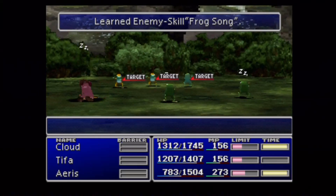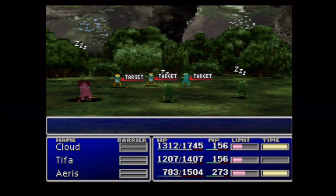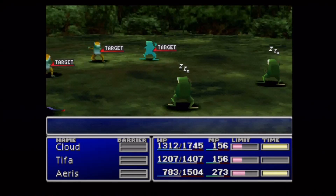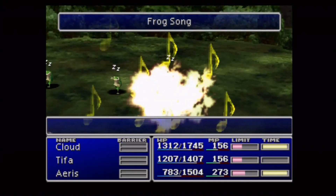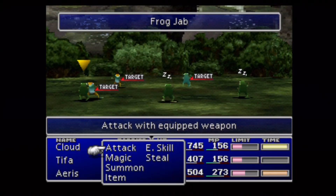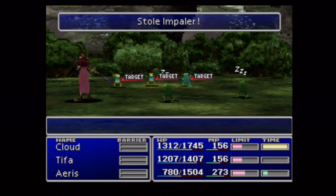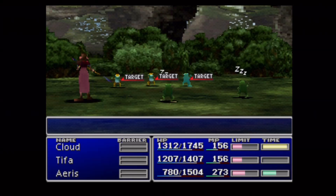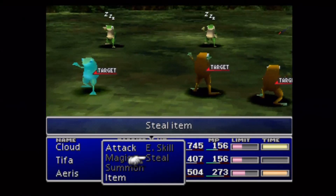Both Cloud and Aeris now have Frog Song learned. What does Frog Song do? It turns the enemies into frogs as well as puts them to sleep. I'll be honest, I don't know how many times I've actually used it. I feel like it would be useful if it lands, but I guess it's just one of those enemy skills I don't really bother with.